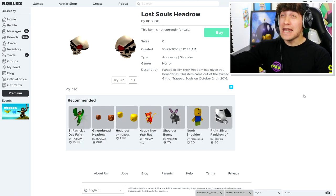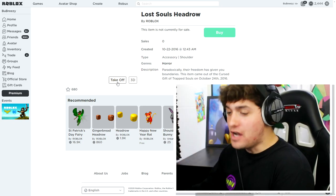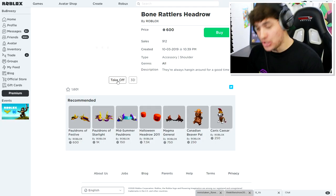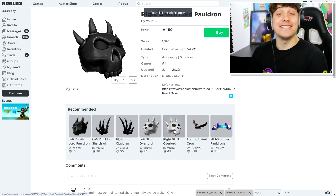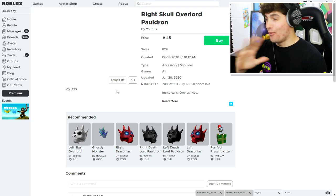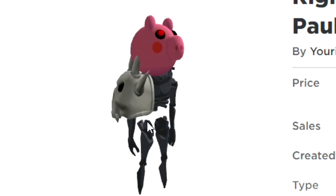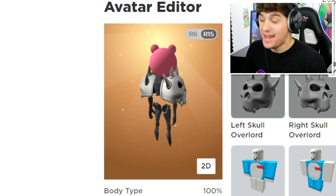They're not for sale anymore! I was hoping to use those skull shoulder accessories, but unfortunately they're no longer available. The only close alternative is something called the Bone Rattles Head Rope, which honestly looks pretty terrible. After searching, I did find some other skull options — and you know what, even if it's not perfect, let's buy it and try it.